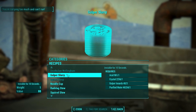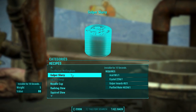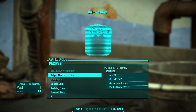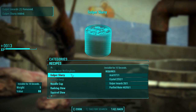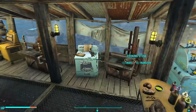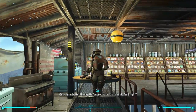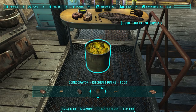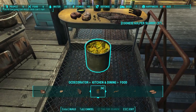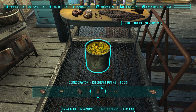Next up is Gulper Slurry: invisible for 10 seconds — basically the ability to craft a stealth boy, though it doesn't last quite as long. Testing it: you go invisible and can run around. It works! As for the appearance, it looks like a spam can — the color and texture bring a lot of descriptive words to mind that I'll keep to myself to avoid making people vomit.